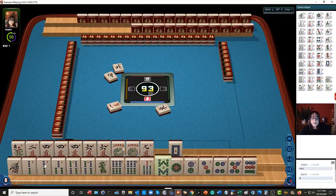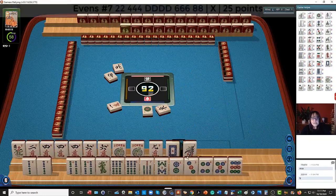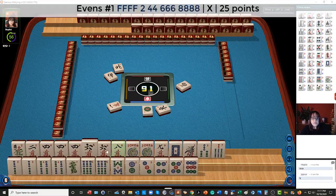Oh, there's an 8 now — 2, 4, 6, 8 in there. Here's 2-4-6-8 dragon. That's it. There's our 8. So 2-4-6-8 in 2 suits — looks pretty good.